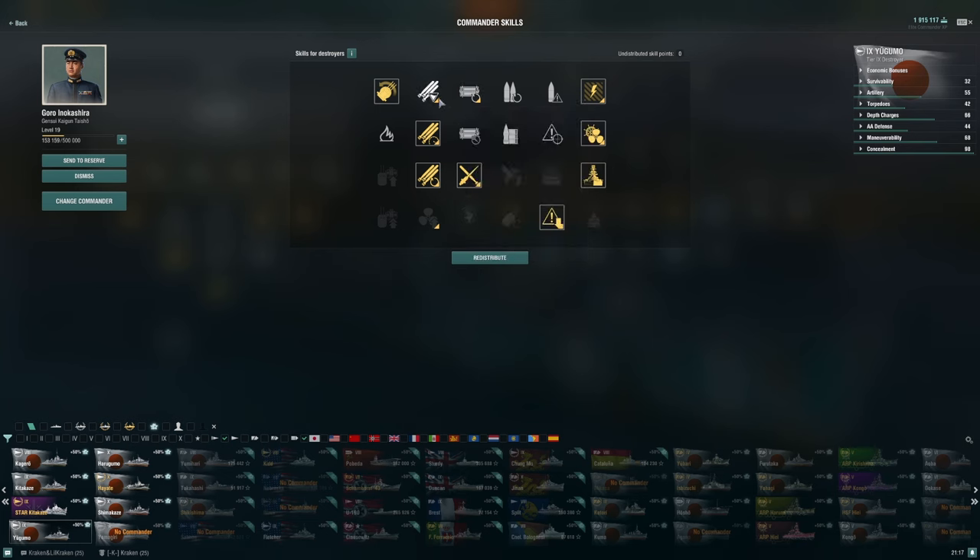If you're looking for other skills to consider, Consumable Specialists, Liquidator, Swift in Silence, Radio Location, Demolition Expert, and even Priority Target are all worthy of consideration. Most of the rest I would probably avoid.